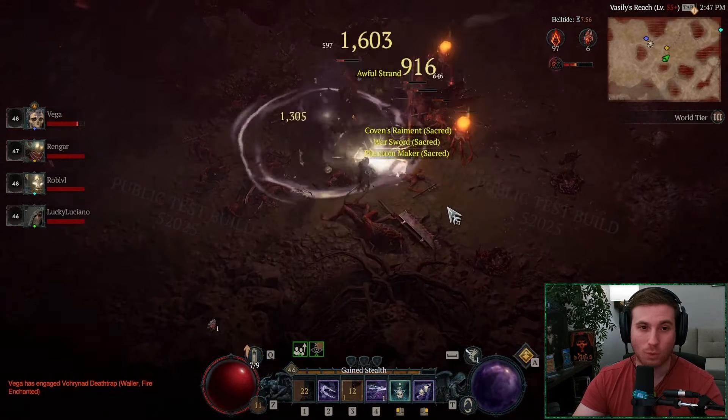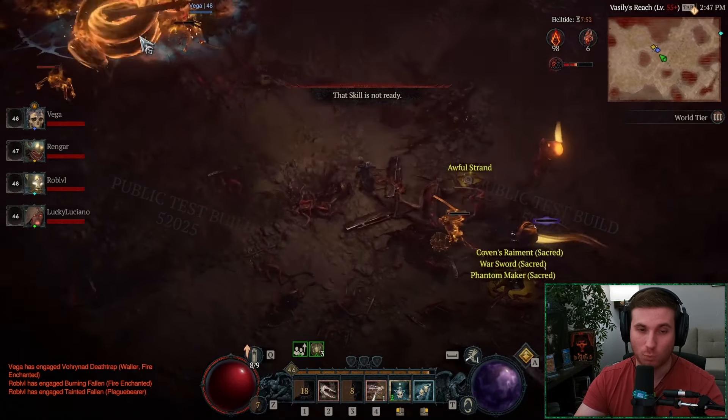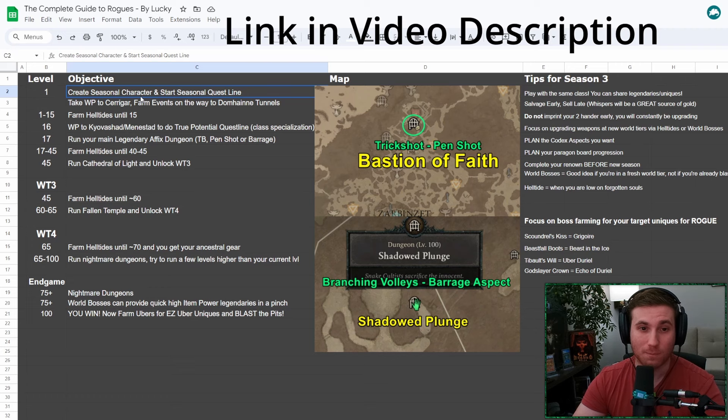Once you get to level 15, or if you've spent enough time in the Helltides, you can do your class specialization — for Rogue it's level 15. You're going to want that power boost for going back and farming more Helltides until you reach around level 40 to 45, which is when you can do your Cathedral of Light and unlock World Tier 3.